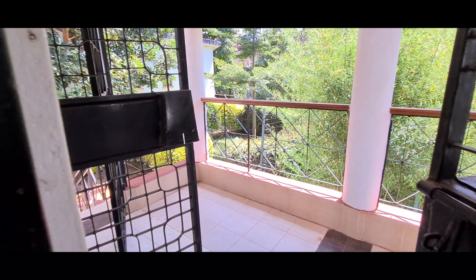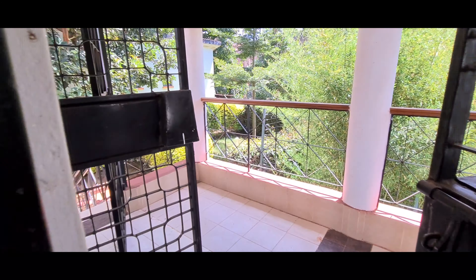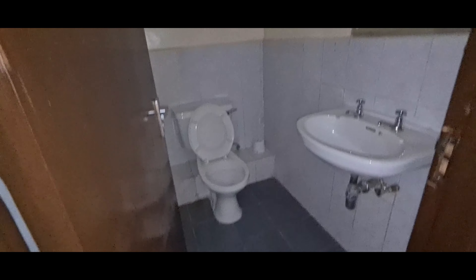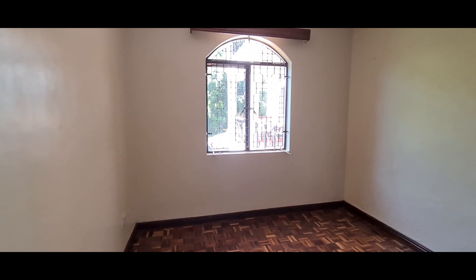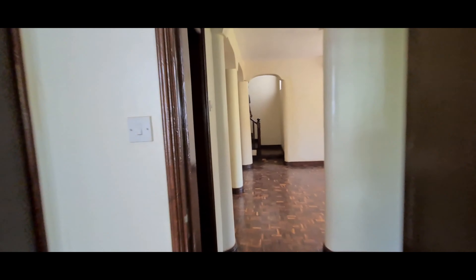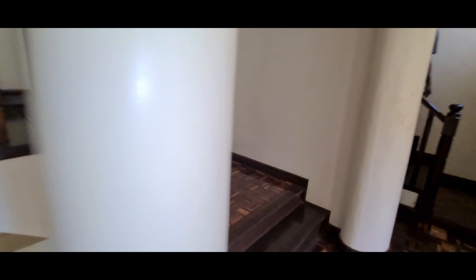Let me open this and show you the balcony — this is the balcony for the guest room, from the kitchen side. The guest room is sitting here. This is the common room and then the bedroom with wardrobes. Let's go upstairs to see the other rooms.